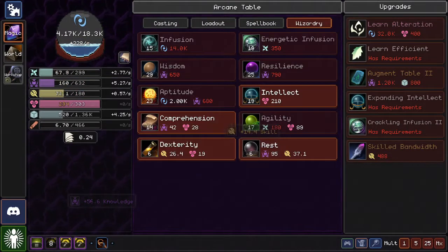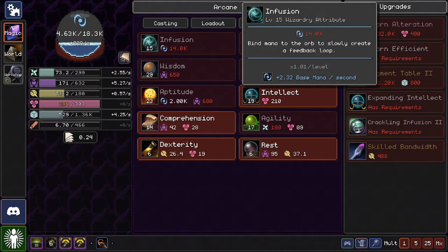Why did I do that? I'm waiting for my mana to regen and I'm using my spells. What am I doing? I'm having fun — that's what I'm doing. I'm having a good time playing a video game.